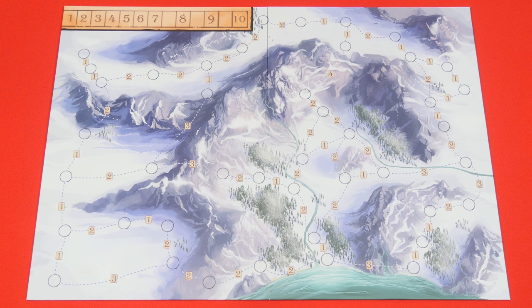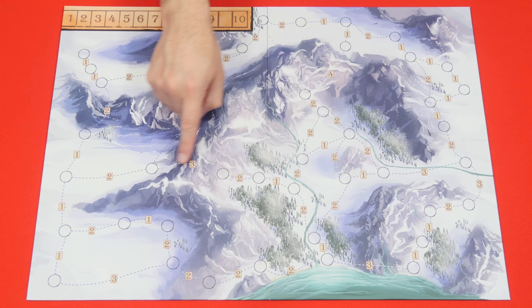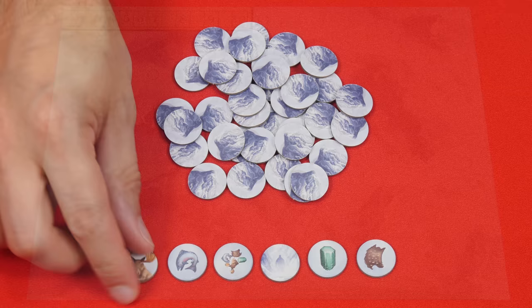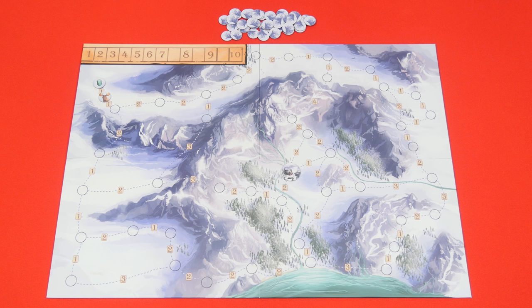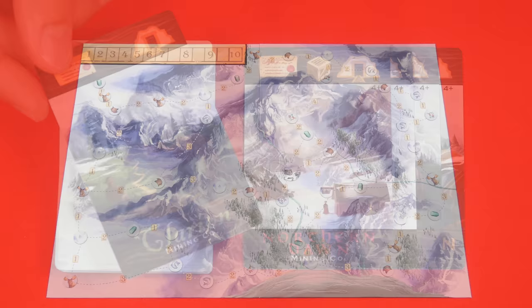You'll want to have the most wealth amongst all the other players, so join me at the table and let's learn how to play. To set up, place the game board in the center of the table. All of these circles printed on it are known as spaces. Pick any one space within the central area and then put this town token on top of it. These are hunt tokens which should all be flipped face down and then mixed randomly together. Next you'll randomly flip one hunt token face up onto each empty space of the board until they're all filled.